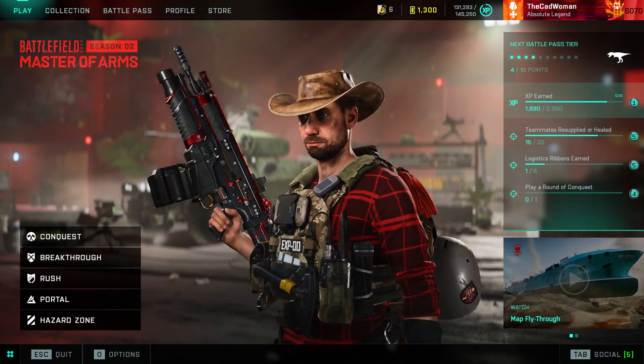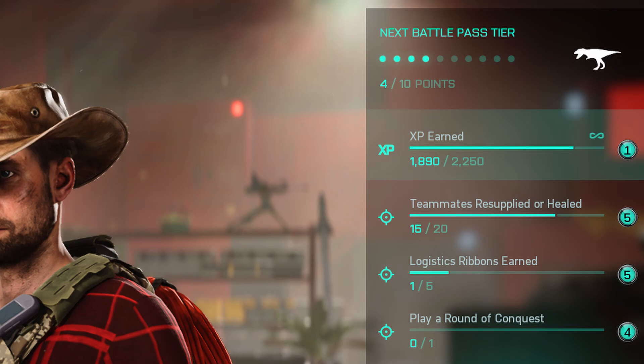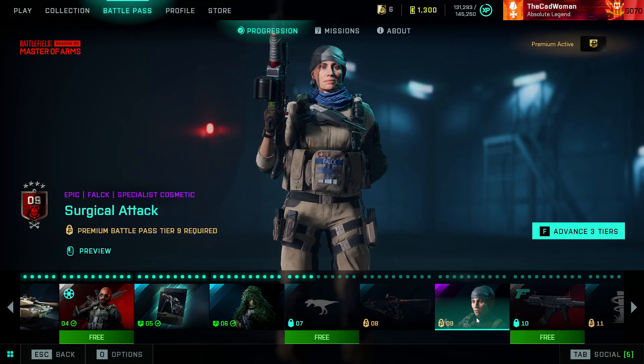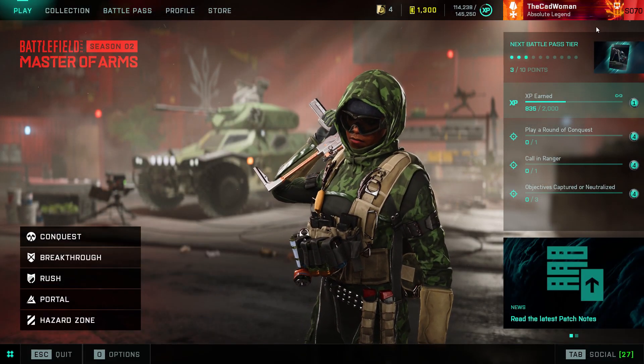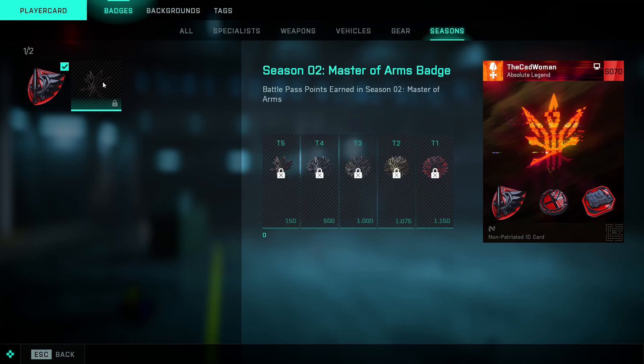For the XP points you can earn, you start with very low XP needed for one point, and then the XP requirement will increase with every 10 points you earn through XP. So for your first point you only need 2000 XP, and once you've earned 10 points at this amount it will increase to 2250 for one point. This increase has no cap, so the more points you earn through XP the more XP you need for one point. We also got a new season badge that you can find at your player card overview under seasons, and I hope this time the counter will work without the strange delay — so battle pass points will be counted in real time and not with several days of delay, because especially towards the end of the season that was really annoying.